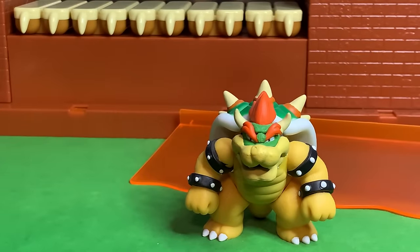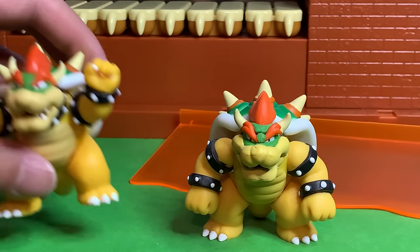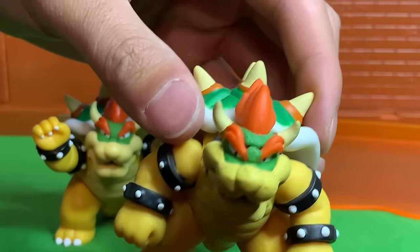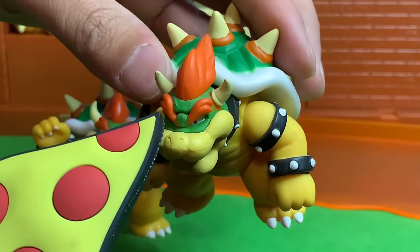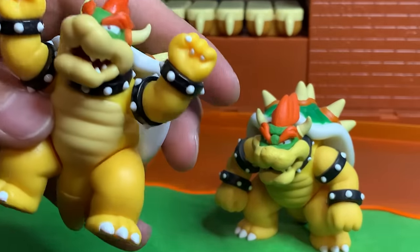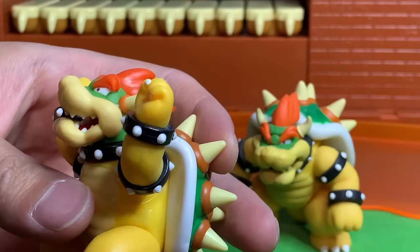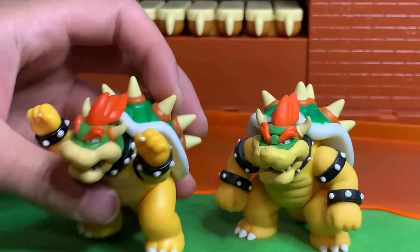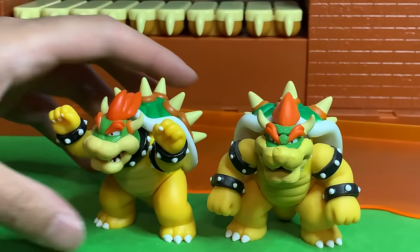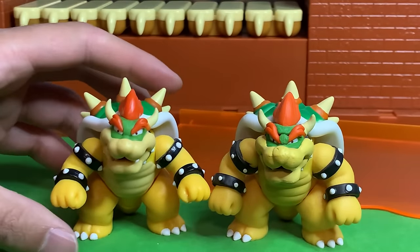Before we get to the assembly, I gotta know if this is a new Bowser sculpt. This is actually the old one that came with Bowser's Castle and Peach's Castle, and here is the new one. I already see some major differences — the old one has some eyebrow problems, a big spot right by the eyebrows, a big line there. The new one does not have that. The new one is lighter colors, different plastic it feels like. The jaw still has that weird line, but I don't think it's as dominant. So different colors — the new one just looks better. I think he's a little bit smaller, actually, a teeny bit less bulky.